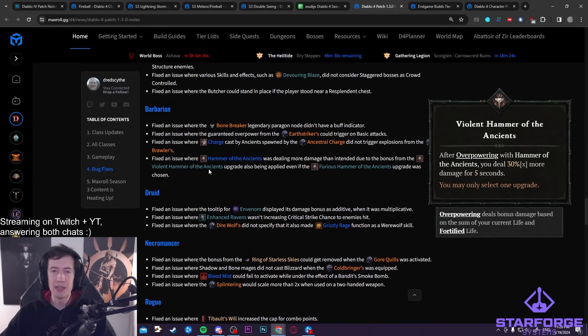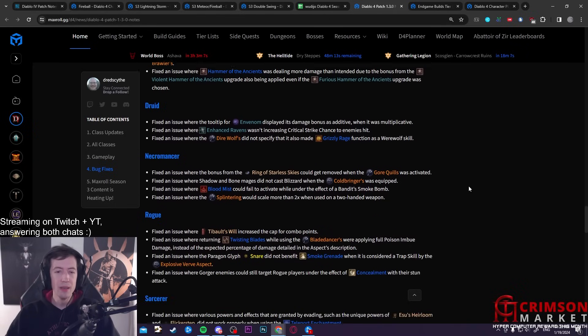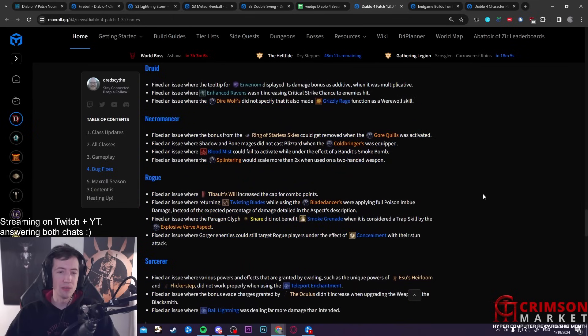Aspects required for the Duriel one-shot — like Expectant Aspect or Limitless Rage Aspect — now have a five-second timer, so you can't stack them before the fight and walk in for the instant kill. But if you do it during the fight you can still land some pretty major bonks.